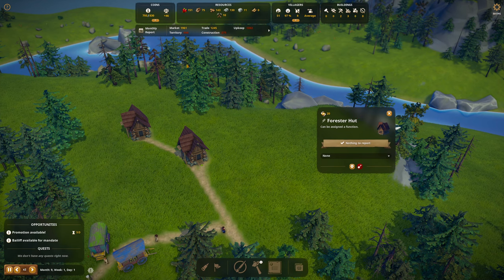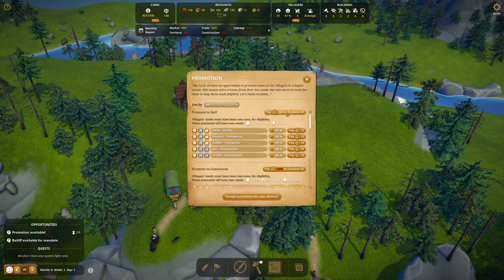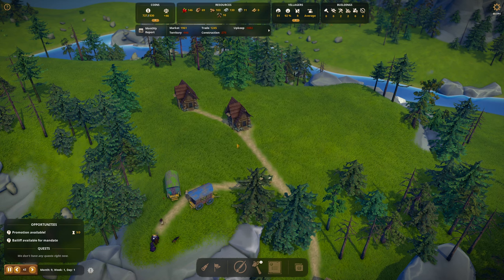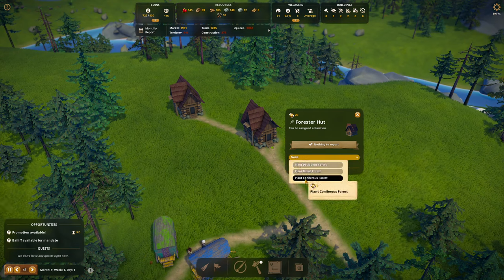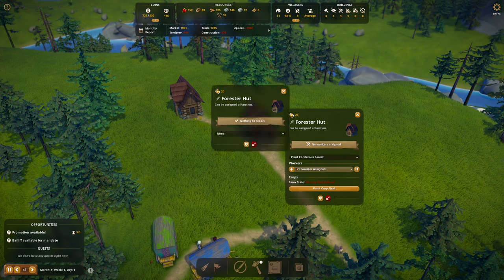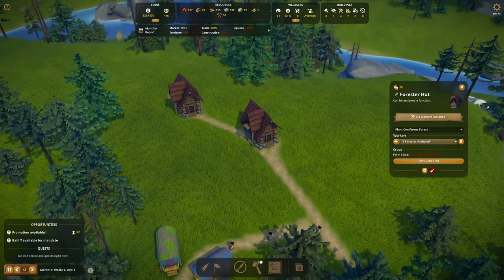Up here we have the forester huts. Promotion time — we're at max cash. Promotion's available! Let's pay 100 to promote all the newcomers to serfs. Maud I think is going to be our first commoner. She's going to plant a coniferous — not carniferous — a coniferous forest. These would be cone-bearing trees of course.